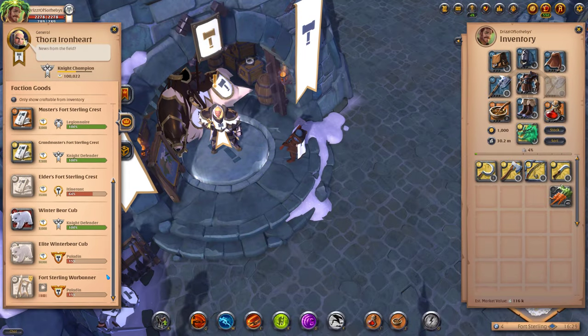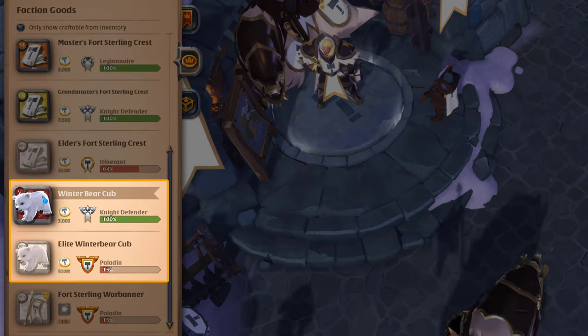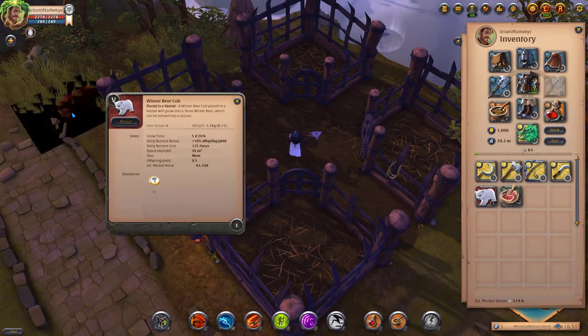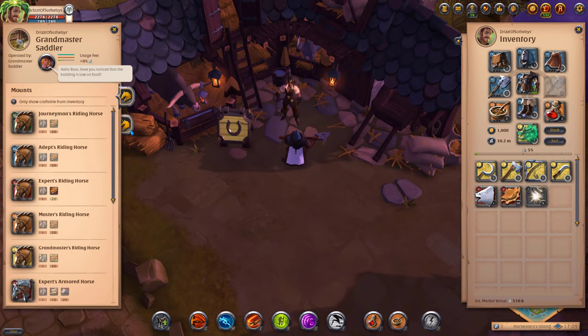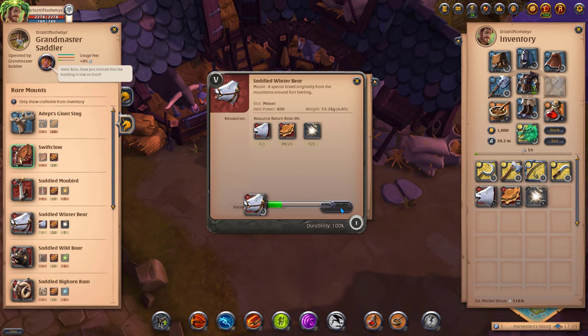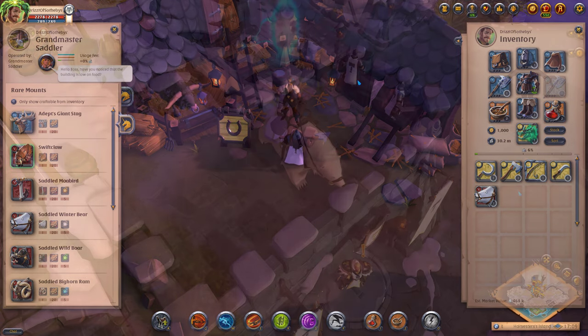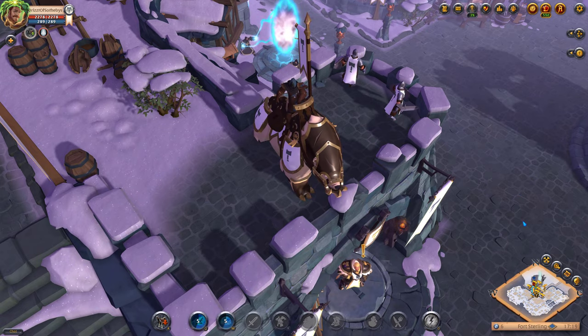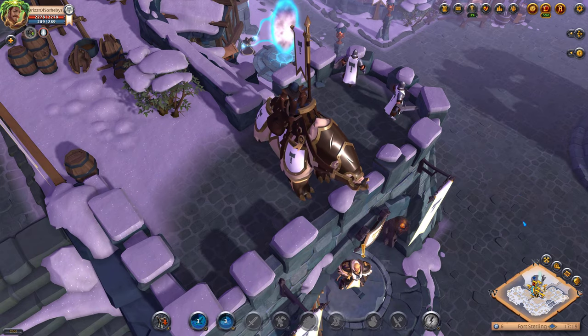Your faction master can exchange your faction points for baby animals if your rank is high enough. These animals can be raised on personal islands and crafted into mounts. Tier 5 animals create special faction mounts and Tier 8 animals create elite faction battle mounts.